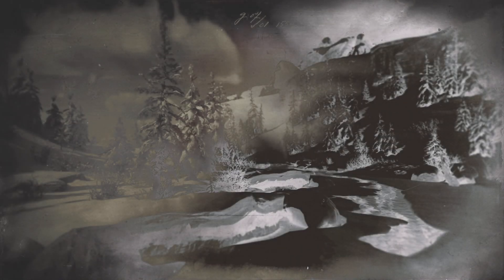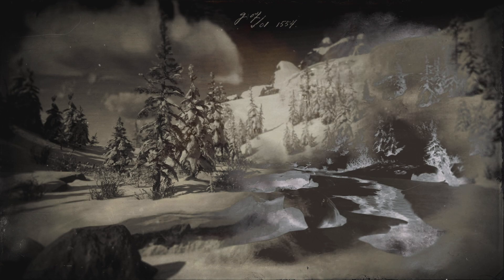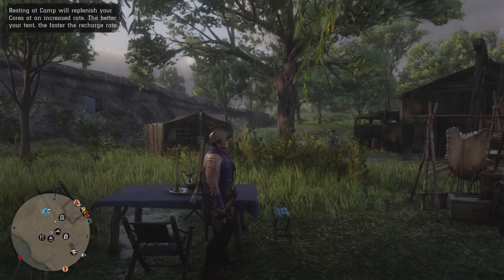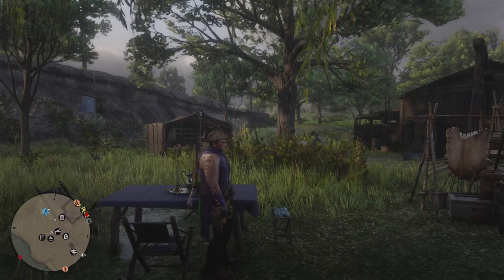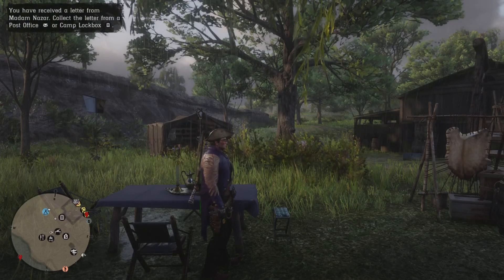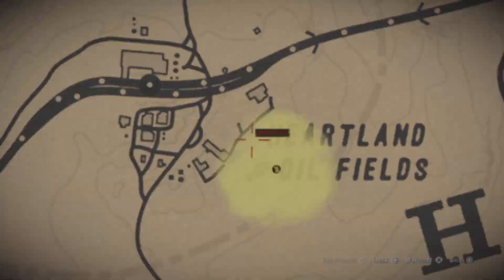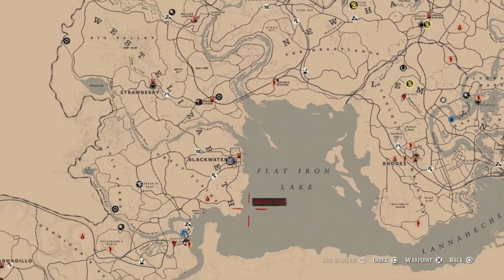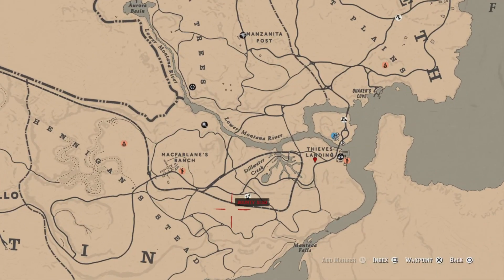This one is literally about 10 seconds from the treasure map. This is an incredibly fast glitch — you can get any treasure map you want: Lake Isabella, Hennigan's Stead, Burntown, Bard's Crossing, etc. Any treasure map you want. After loading back into your camp, you'll just want to go to the marker right here.